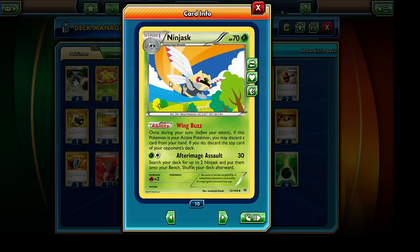We are actually running a total of four copies of the Switch card in our deck and three copies of the Escape Rope, just to be able to switch in between our Bunnelbys and our Ninjasks, and from one Ninjask to another as well. So we have to dedicate quite a bit of deck space to it. That's really the only sort of efficient way of running a Ninjask deck, at least for the time being.